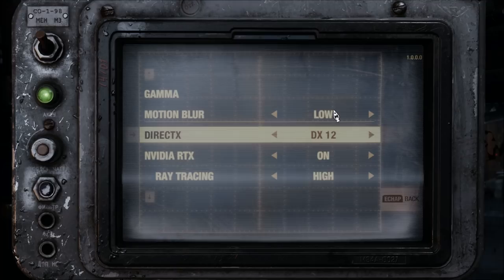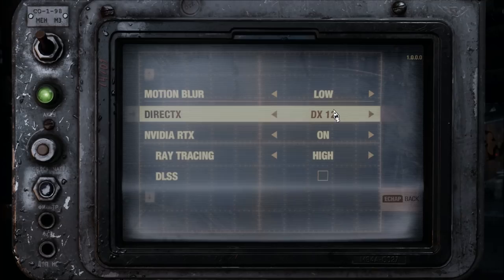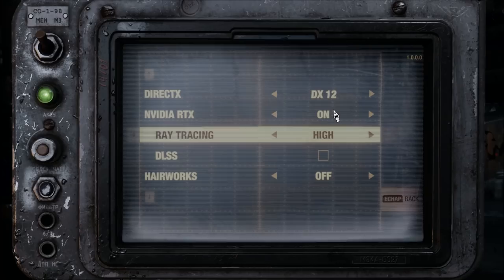I'm putting motion blur at low, but I will show you how to remove it completely in the config file. For DirectX, if you have an RTX card, honestly DirectX 12 is running smoother on my PC than 11. I tested on my RX 580 — on my AMD card DirectX 12 was also better. But if you have something like a 900 series or lower, just play on DirectX 11. Just test it — change your DirectX, look at your FPS, and use whichever gives you more. Also, if you want to use RTX ray tracing, you need DirectX 12 — if ray tracing is grayed out, it's because you're in DirectX 11.